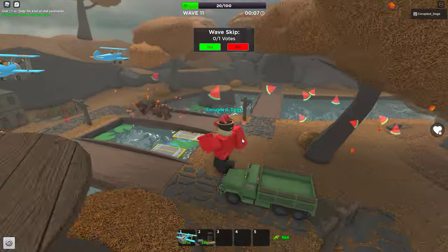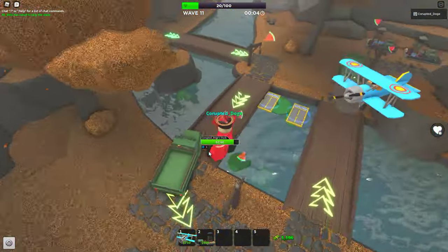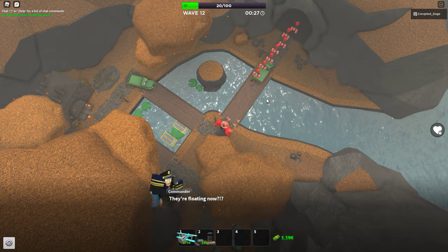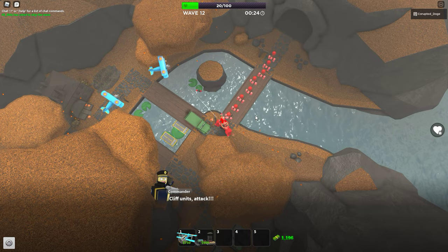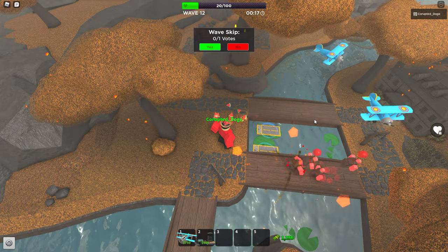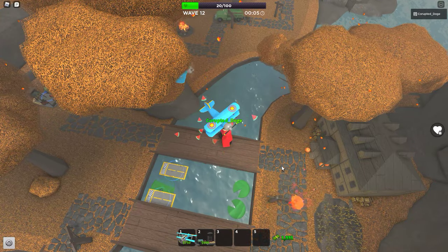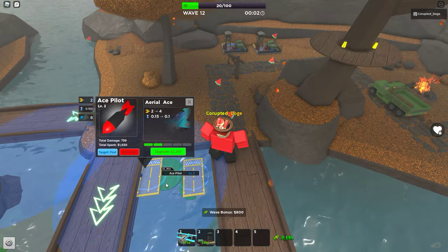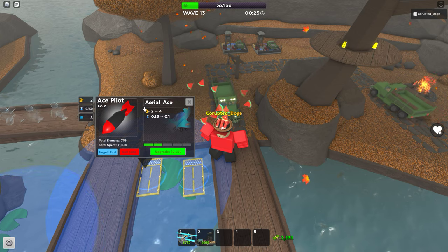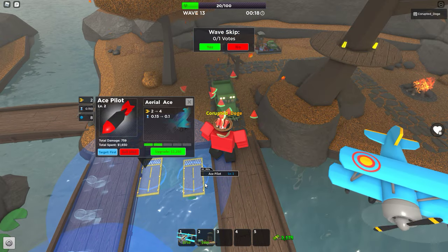The next round I think is balloons, which you don't even need military bases for because two level 2 ace pilots can just take them out easily. The trucks are basically useless here — you can wipe out balloons easily with ace pilots. From wave 13 to 17, once you have enough money, upgrade both ace pilots to level 3.